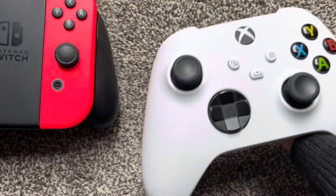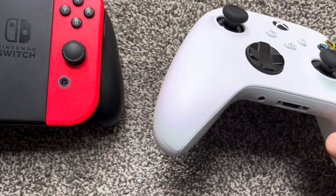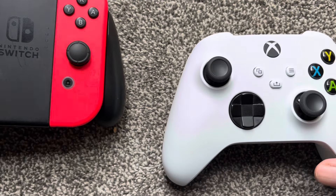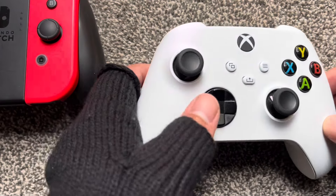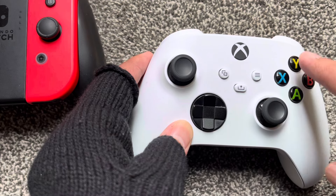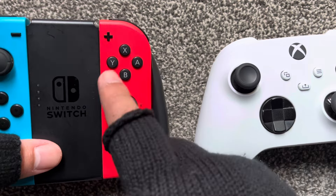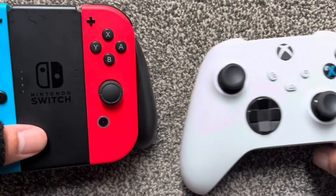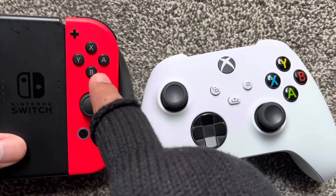So this is my controller — Xbox One, XS, something or other. I don't know what they call the console these days. Anyway, I'm used to this button layout: X, Y, A, B. But for some reason on a Nintendo, it's backwards, it's reversed. A is here instead and B is there.